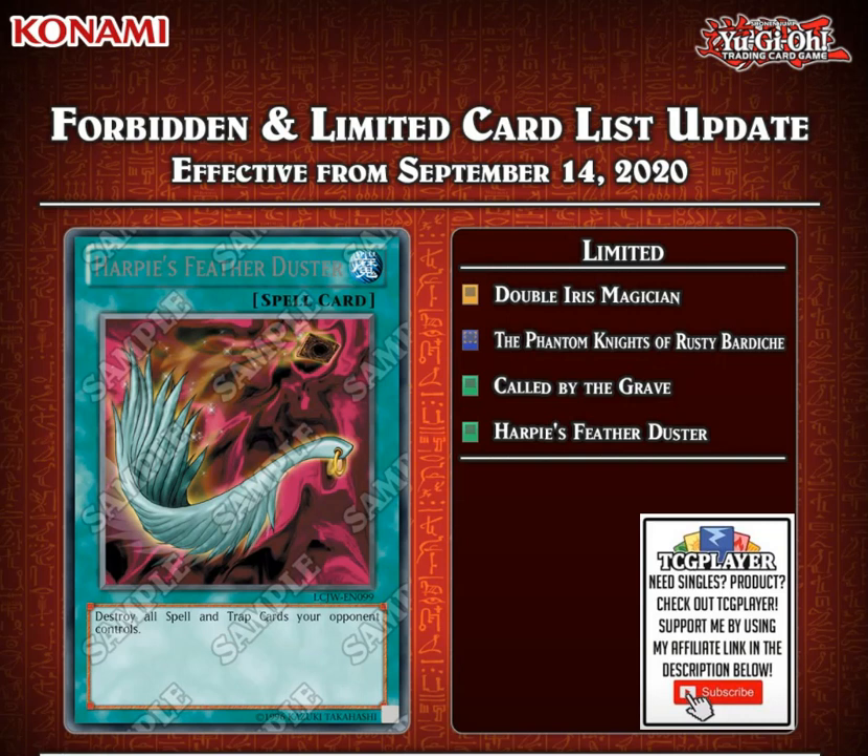And finally in the limited cards, we have Harpy's Feather Duster finally back. This is the most powerful back row removal in the game, and I wonder how this card is going to perform in the upcoming format.